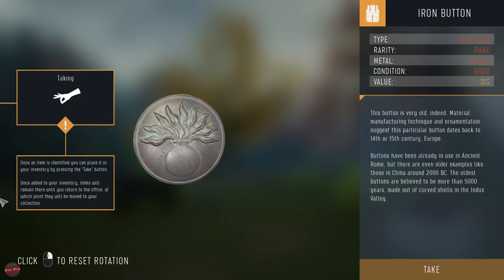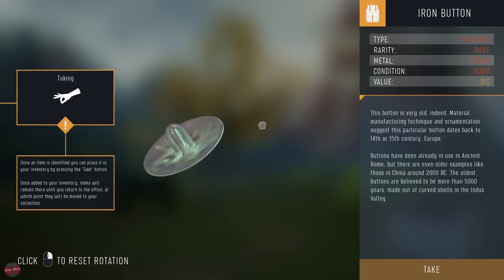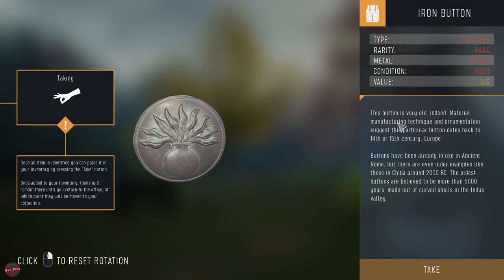Let's go stuff up there. They will remain with you until you return to the office. So - type treasure, that's good. It's rare, it's metal, condition good, $31. $31 for a freaking octopus plant - I'll take it! This button is very old indeed. Material - manufacturing technique - 15th century.